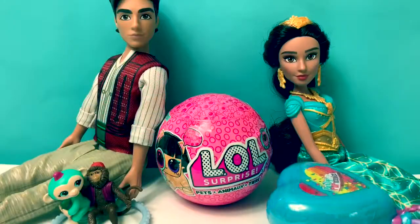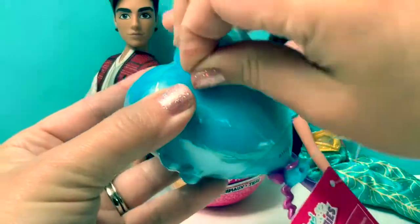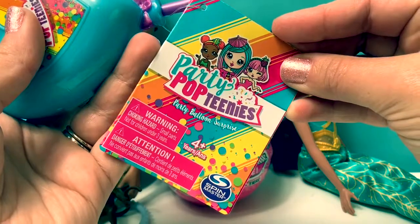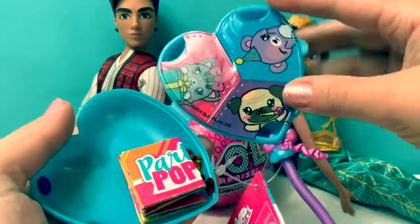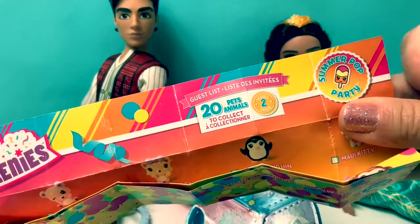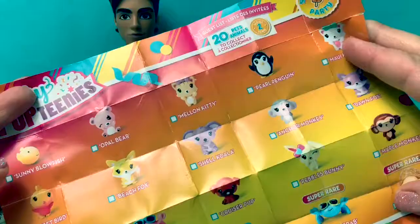Now let's open the Party Poptinis. This one's called a Party Balloon Surprise. Ooh! Here, it looks like a flyer — it's called a Guest List. 20 pet animals to collect. I wonder which one we're going to get. Let's see.